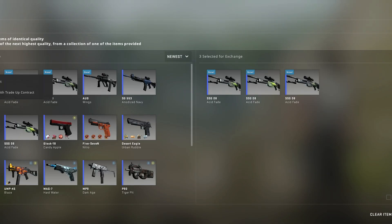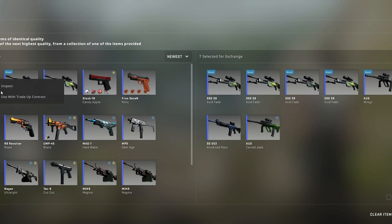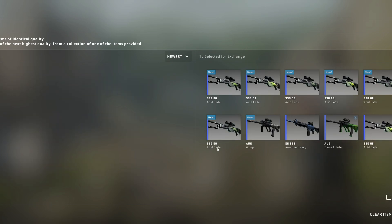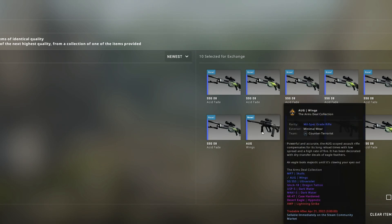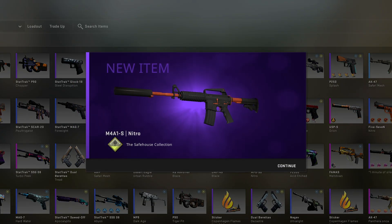The third trade-up is also pretty expensive. This is a mil-spec restricted trade-up from the Ancient collection and the Arms Deal 1 collection. We could hit the Dragon Tattoo in a really low float, but we could also hit the Mac-10 Gold Brick, which would be pretty nice — but we hit the Nitro again.